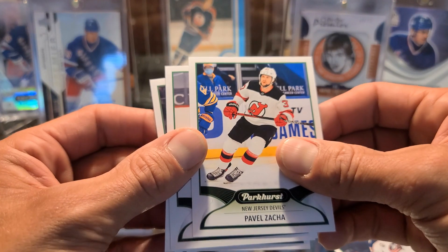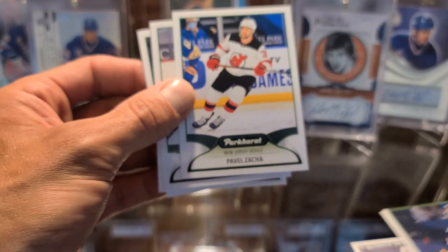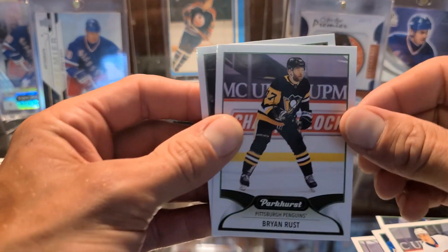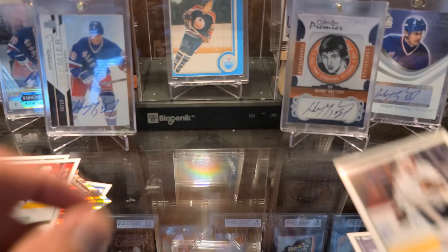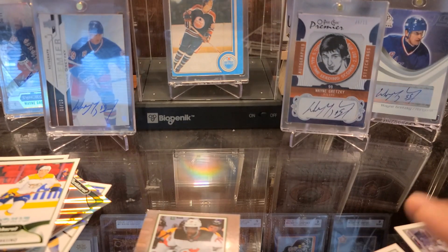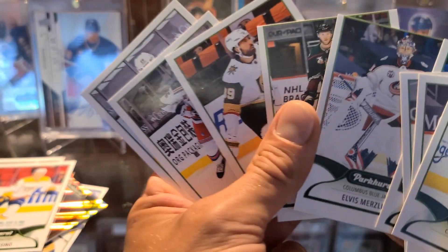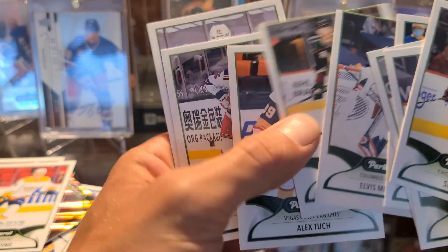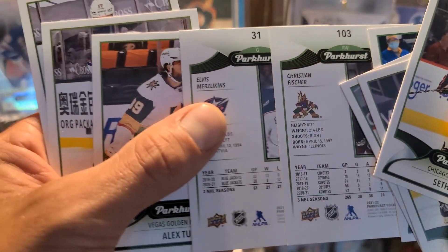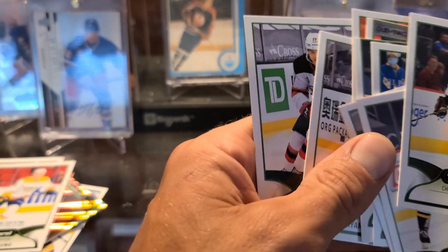I think maybe we got ripped off in this one — there's no rookie. We totally got ripped off in this pack. At least we got that recorded, nobody can say we were lying. I think those upside down cards were supposed to be some sort of hit but instead we got two miscut cards. The backs look all right — no, they're off too. That was just a mistake pack.